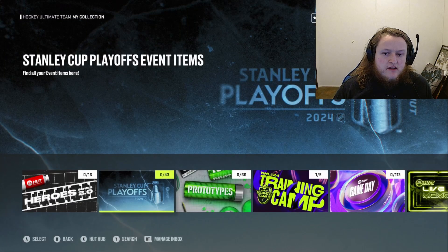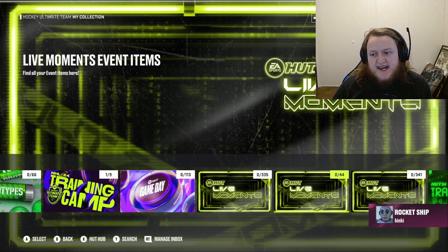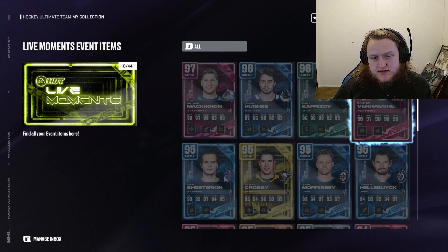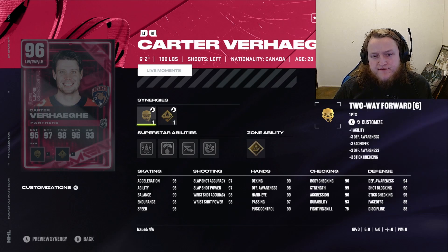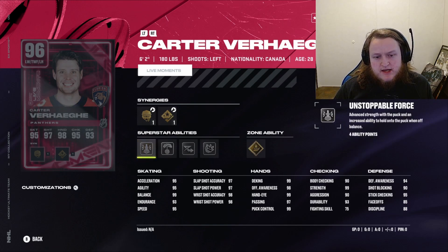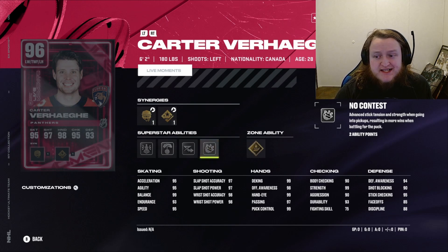Let's find the live moments — we need that 96 Verhage. There he is — 96 Verhage for his beauty backhand. He's got No Contest, Elite Edges, Puck on a String, Two-Way Forward, Sniper Forward, and Power Forward. He's got Shooting, Agile Dangler, Playmaking, and Checking boosts. His stats: 95 acceleration, agility, and speed, 99 balance with Unstoppable Force so he doesn't fall over unless you have Truck. He's got 99 shot with Shooting Boost, 99 strength, 99 deking, 98 offensive awareness, 99 hand eye, 97 passing, 99 puck control, 95 stick lifting, and 94 defensive awareness — which is insane for a winger.